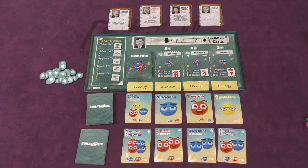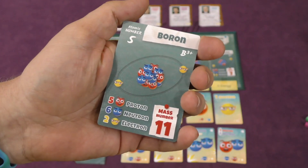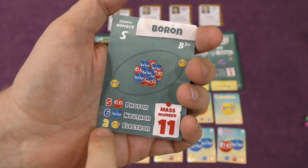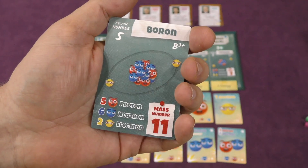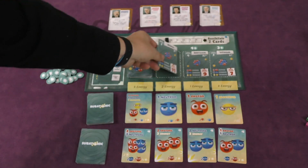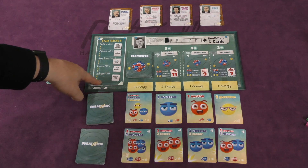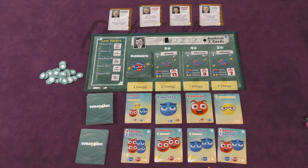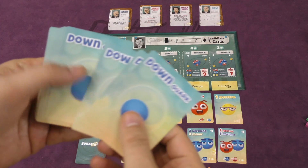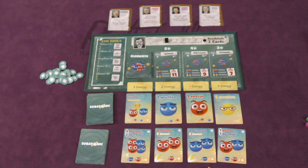The object with Subatomic is to get the most points. You're going to do that by building different atoms. Boron, for example, is going to need 5 protons, 6 neutrons, and 2 electrons, and it's going to be worth 11 points at the end of the game. Players are also going to have a chance to put tokens on end goals, and whoever has the most tokens there will get bonus points. Players start with their own deck of 4 down quarks, 4 up quarks, and 3 photon gamma rays, shuffling and drawing 5 cards.